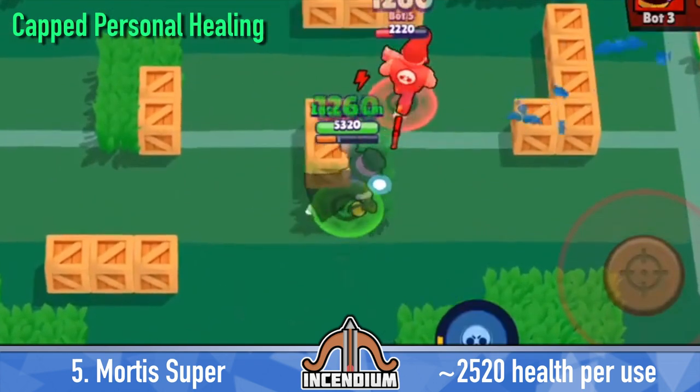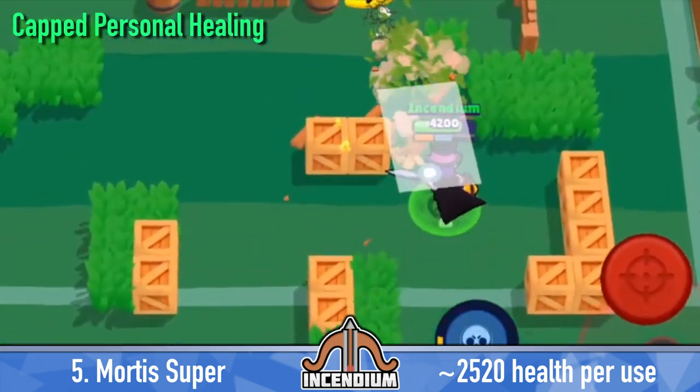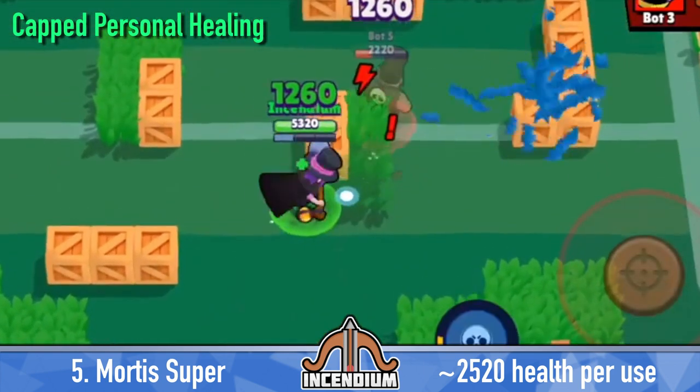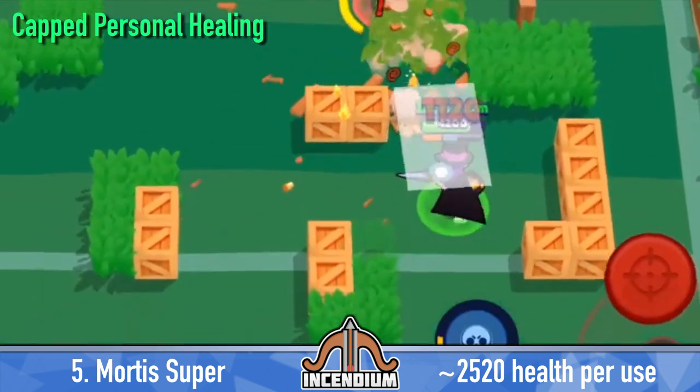With Mortis's super, every time you hit a brawler you get an extra 1,260 health back for a max of 3,780 with one super. But on average you're going to hit two, so that's about 2,520 health per use.